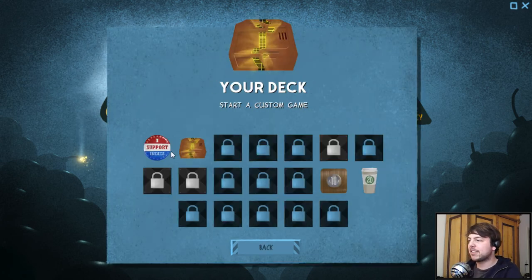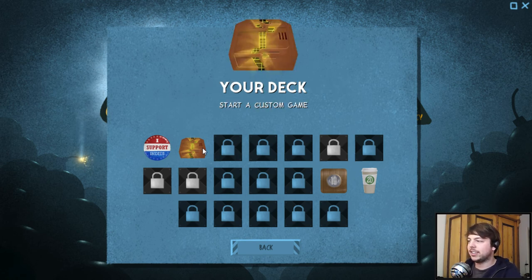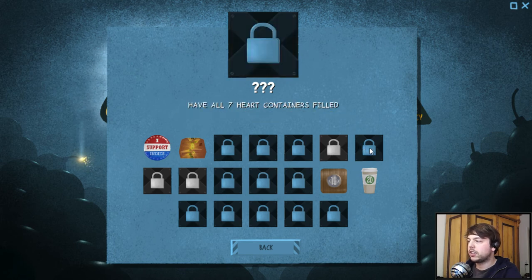Achievements — as it says, I got a launch day super. Everyone should get that. Start the game, reach level 10 and 20, flag 50,000 bombs — well, that's quite a lot — pick up one or 30 hearts, have all seven heart containers filled, clear the whole board in one click — that should be possible in custom mode — and a bunch of random ones like making it to level 40.